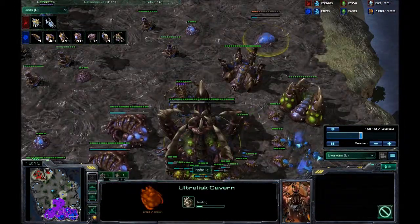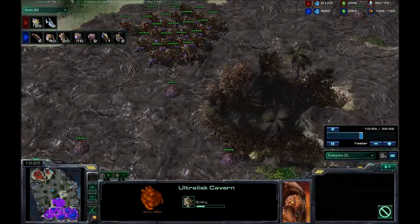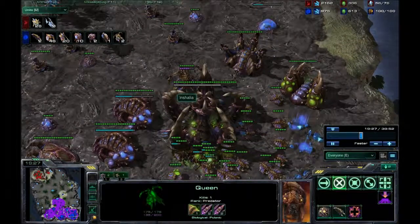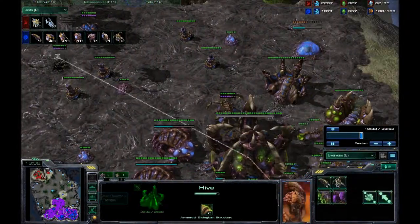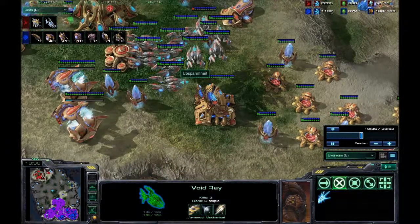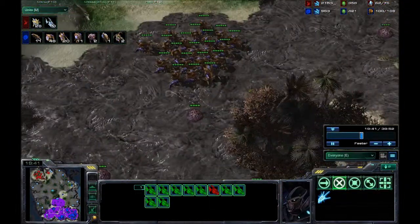I'm building my ultralisk cavern so that if I really need to, I can morph ultralisks — because I don't know, he might have masses of zealots building up. But no, he's got 10 void rays even though he knows I've got this big force of hydralisks.